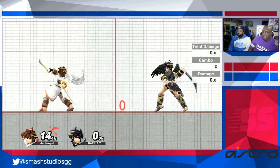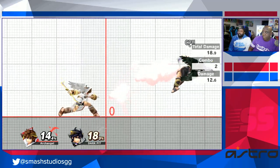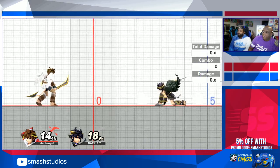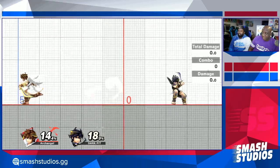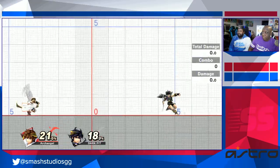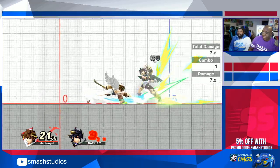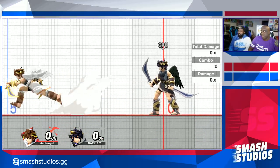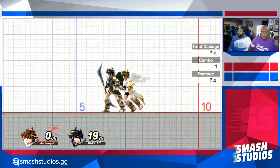Other than that they're virtually identical — jabs are the same, rapid jabs are the same, tilts are the same. My favorite move with Pit is actually his down tilt, especially in this game since you can do anything out of a dash. The dash attack for Pit and Dark Pit are actually kill moves at high percent, but I like to run up and down tilt instead, because at low to mid percent it can start combos.